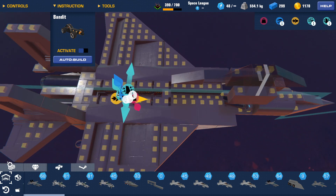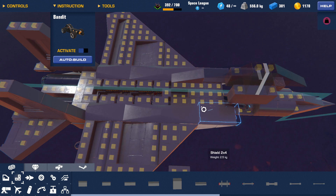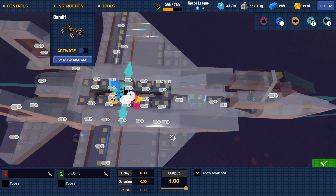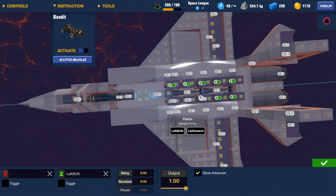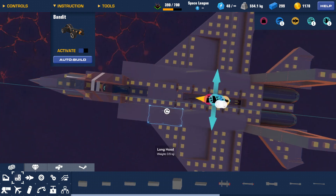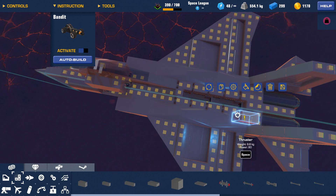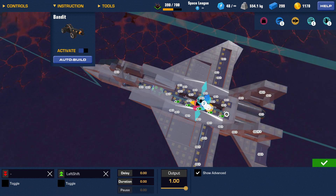Now we're going to go out on top of this. So now what we do — left shift. Before you do anything, make sure you disconnect all the thrusters from the seat, or else it just gets really difficult.